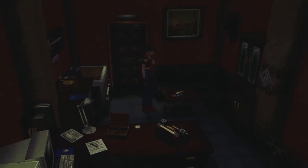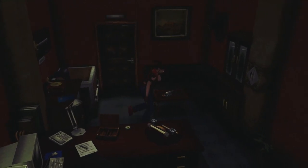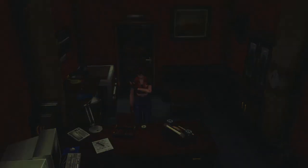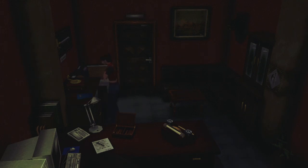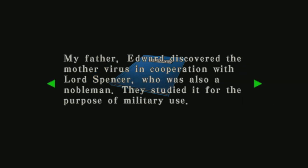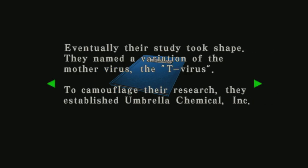We've got some nice stuff in here — some more bowgun rounds, which are always cool. Grab 30 of them, because if you really need to spam something there's always the bowgun. What do we have here — and the amount of ammo we have for it, I might actually use it in a minute. Alexander's memo: 'My father Edward discovered the mother virus in cooperation with Lord Spencer, who was also a nobleman. They studied it for the purpose of military use. Eventually their study took shape — they named a variation of the mother virus the T-virus. To camouflage their research they established Umbrella Chemical Inc.'